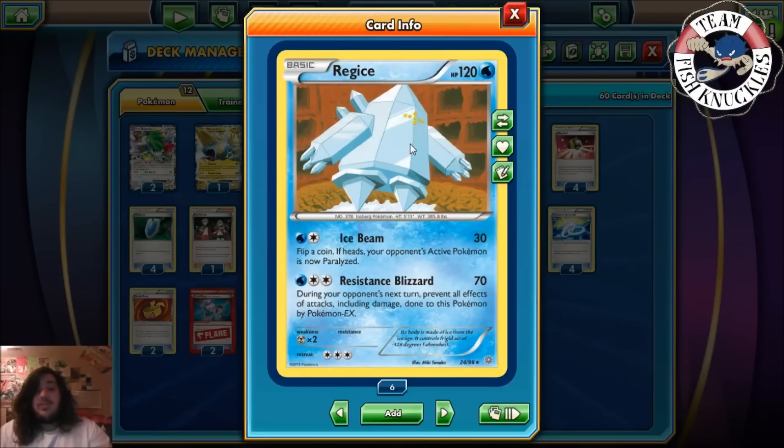Regice has 120 HP. Its first attack is Ice Beam — 30 damage, flip a coin, if heads your opponent's active Pokemon is paralyzed. But the second attack is what we're going for: Resistance Blizzard does 70 damage, and during your opponent's next turn prevents all effects of attacks including damage done to this Pokemon by Pokemon-EX. This is just like Hippodon that I used to make top 64 at Worlds, so it's a really good card. The only difference is Hippodon has Strong Energies, Korrina, and Focus Sash, so there's a little downside, but I think Regice has a lot of potential in this new format.